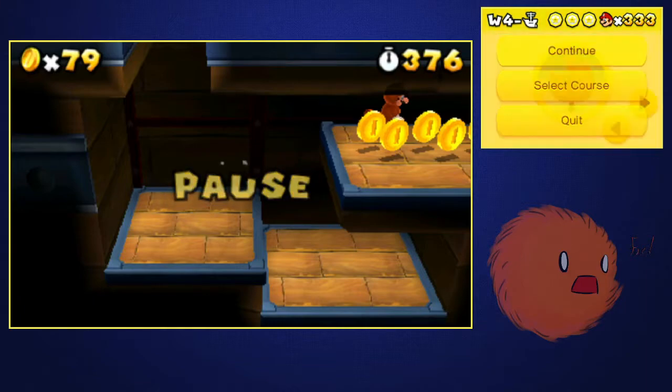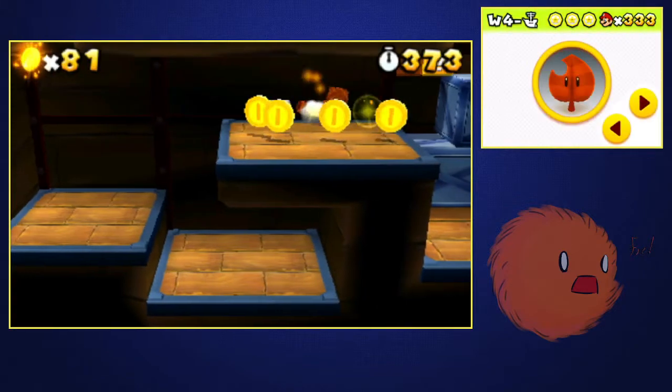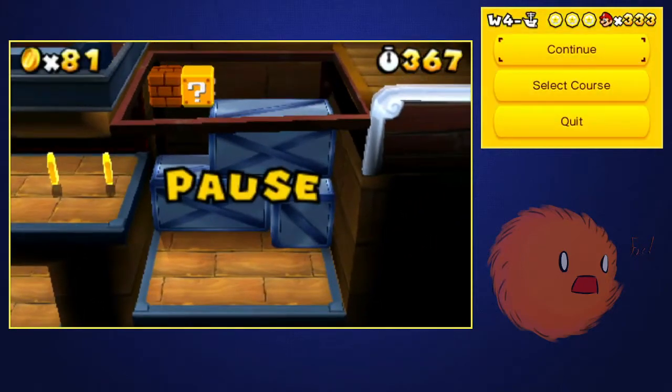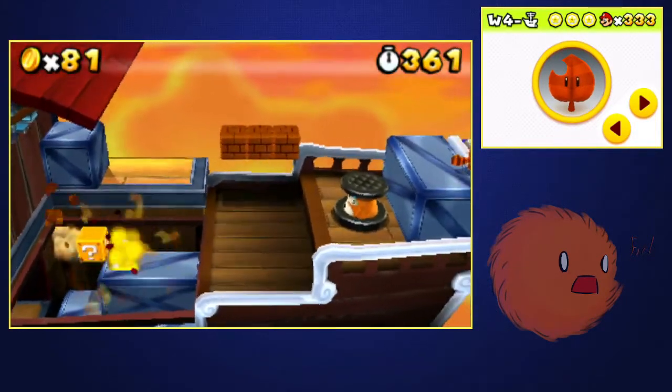Moving on with the strat, you're gonna want to be up against the back wall here. Because once you're up against the back wall, you can just walk off this platform and you'll be landing right here on this little ledge. From here on out, I will do four regular jumps while holding right to get myself to the next spot. One, two, three, four. Right now I should be right in front of the flip swap platforms of the next part in the level.